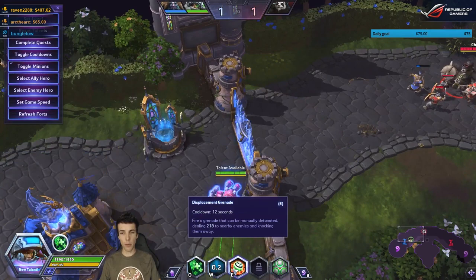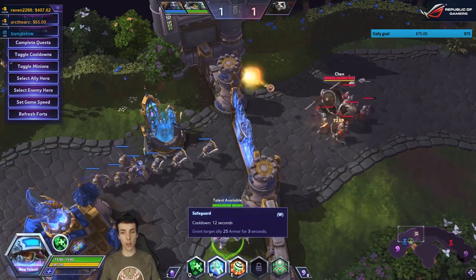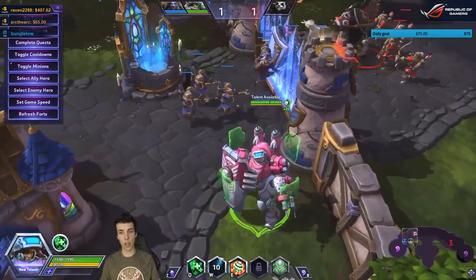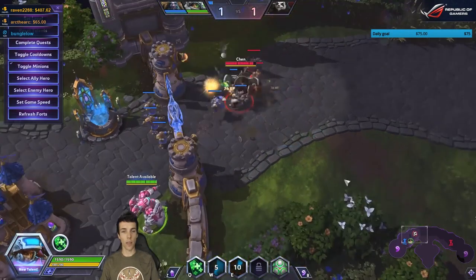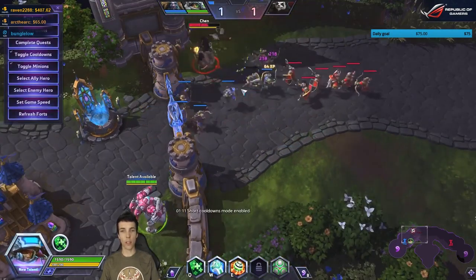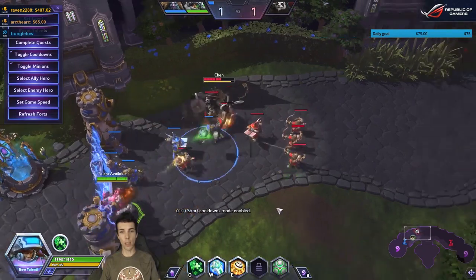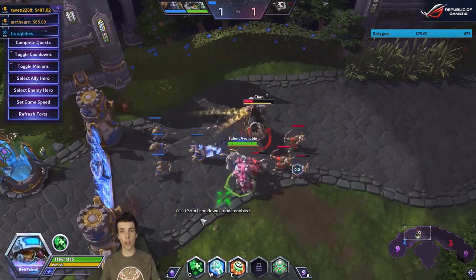W and E are purely cooldown-based, both on a 12-second cooldown. Safeguard is still 25 armor for three seconds. Grenades now show more clarity over how big the explosion radius is, which makes it a lot easier to actually use — a very nice quality of life improvement.